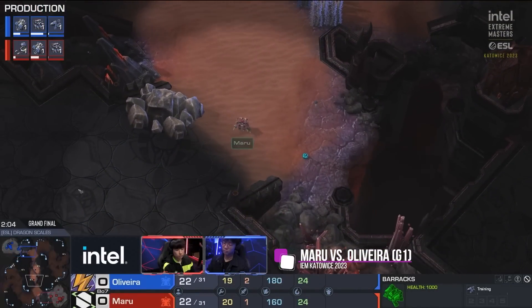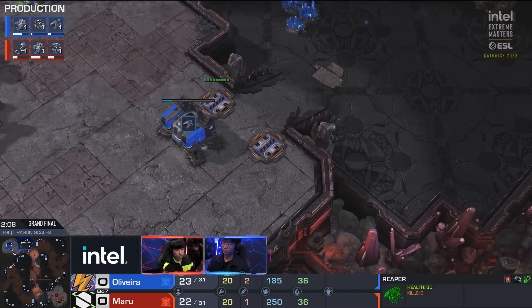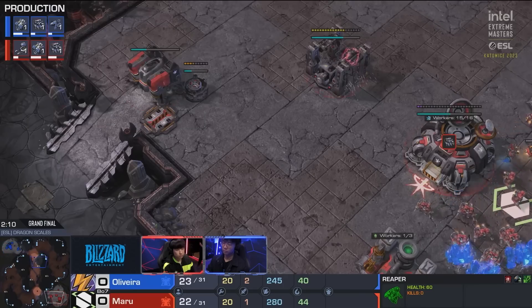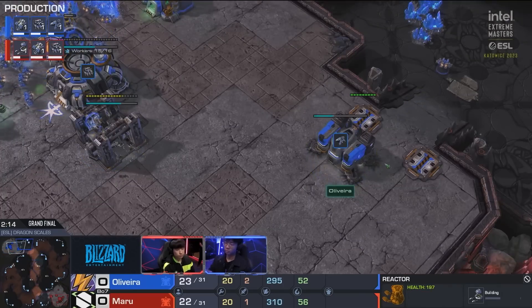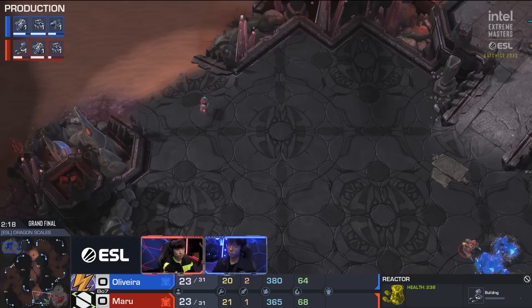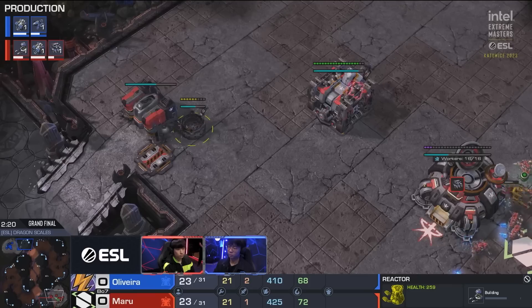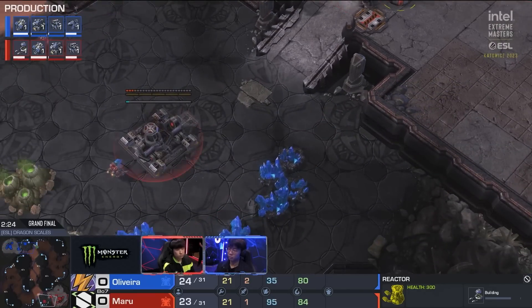So we've got the two players scouting each other out right now. Nothing too crazy so far as far as builds. We didn't have any proxies, we didn't have any super greedy expansion plays. For now, we're just going to see both players tack up to the factory. That's right, a quicker reactor here for Maru, going to give a little boost to his production while Oliveira just continues to make Reapers one at a time.